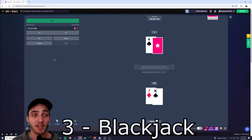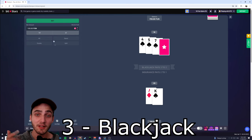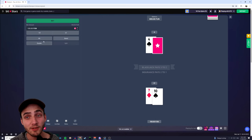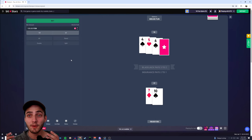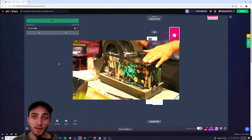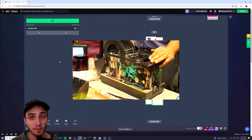Number 3 is Blackjack. This game is universally known to be pretty fair, with a house edge of about 2%. I'm sure that most of you guys have heard of card counting, but the sad news is that with modern day casinos and their continuous shuffling machines, it's pretty much impossible to do.